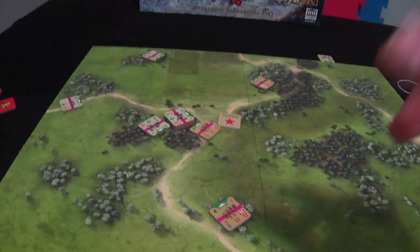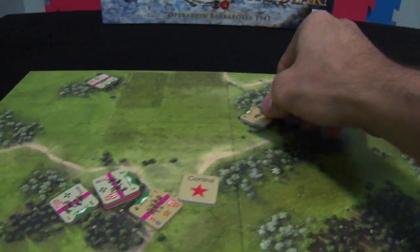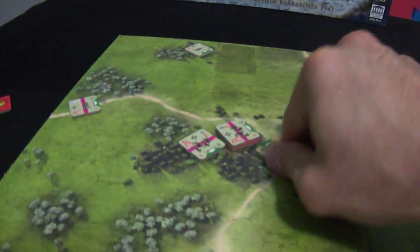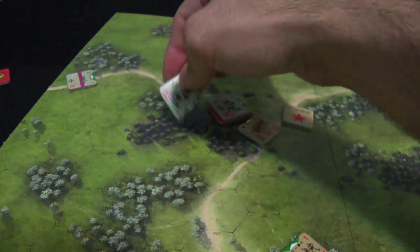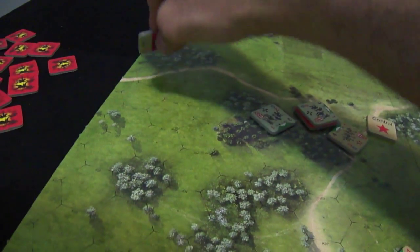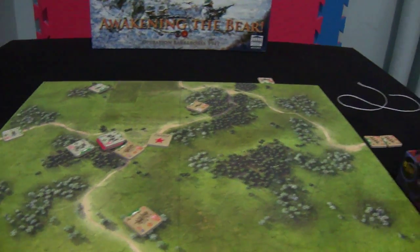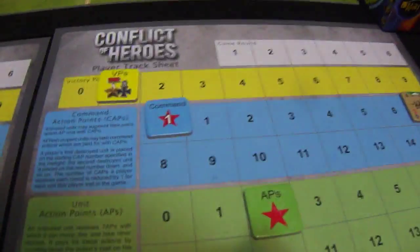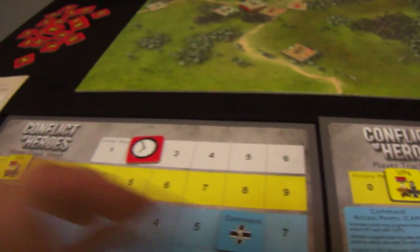That was the first round. Now because the Soviet player controls this hex and this road according to scenario rules, he will get a victory point. Now the second round will begin — we will flip all the units with the same facing. This round the Soviet player will get six action points instead of seven, and the German player will also get six as specified by the scenario.